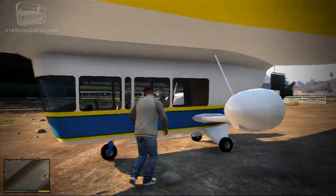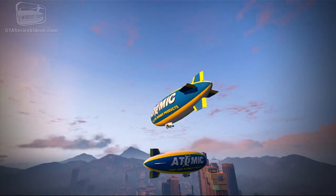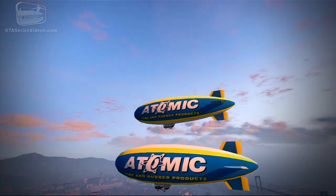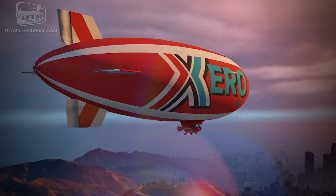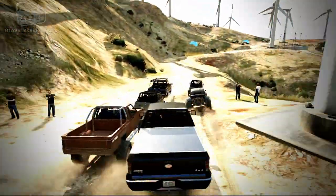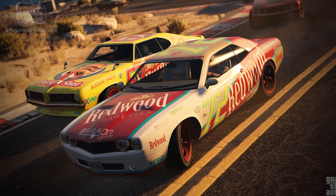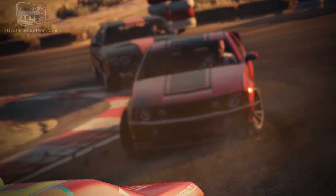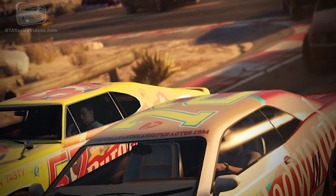Together with the blimp that is already drivable for all players who bought the Special or Collector's Edition of GTA 5 for PlayStation 3 and Xbox 360, Rockstar will add a new, faster, and more maneuverable blimp provided by the Zero Gas Company. Other vehicles announced are the stock cars, tied to a new series of races where you drive a muscle stock car to unlock a custom muscle car with four different liveries full of logos from companies created by Rockstar Games for the GTA series.